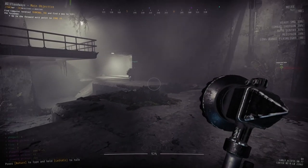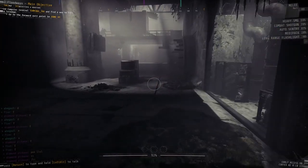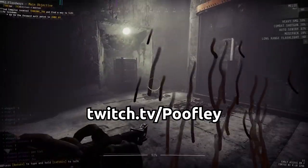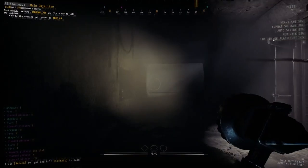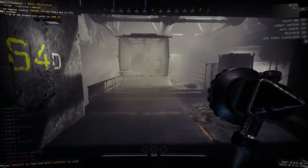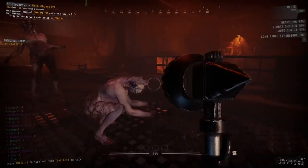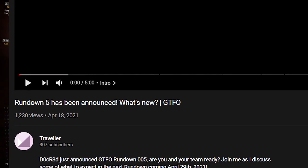They renamed the objectives page to 'Objectives and Boosters' and increased blood on screen when players are downed. That's the end of the video and most of the changes for this rundown — I'm sure we'll see more things in the future. If you want to see me and my friends try and fail, follow me on Twitch. In a few days I'll be releasing our first look at Rundown 5 covering A1, A2, B1, and B2 — that's also where you might better understand artifacts. Thanks for watching, and here's to a new rundown!